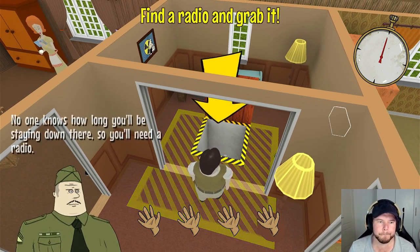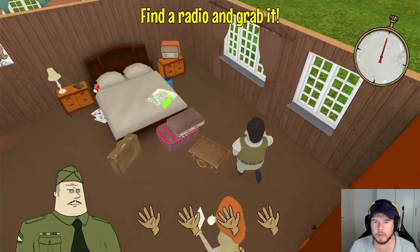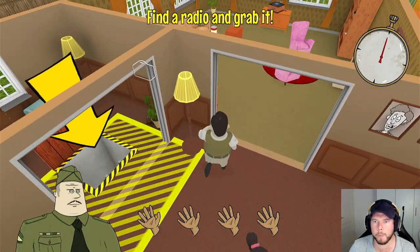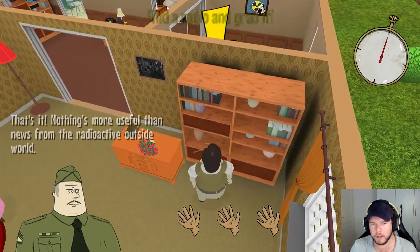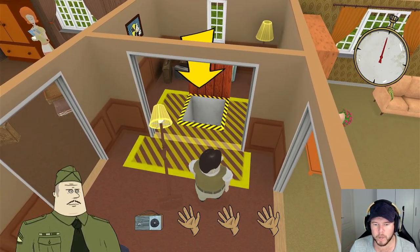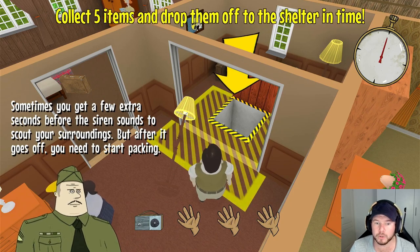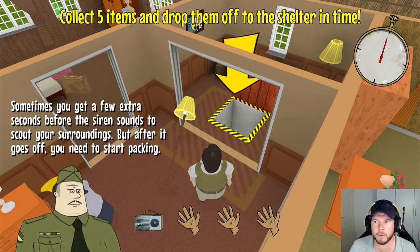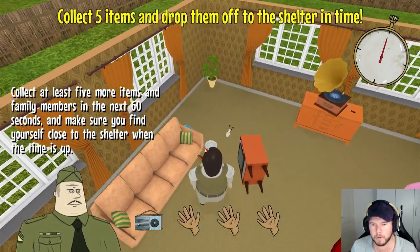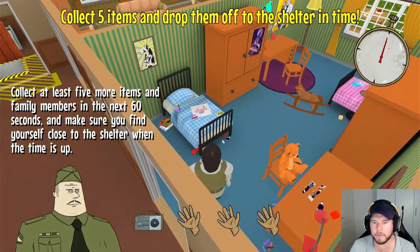'No one knows how long you'll be staying down there, so you'll need a radio.' Radio! That's a radio, isn't it? I'm not familiar. Not a radio. 'Nothing more useful than a radio.' Sometimes you get a few extra seconds before the siren sounds to scout your surroundings, but after it goes off you need to start packing. Collect five items and drop them off in the shelter in time. More soup! I'm guessing because it's a tutorial I have to grab five highlighted items.